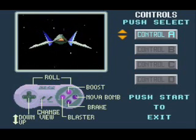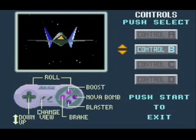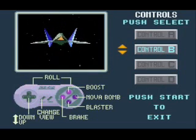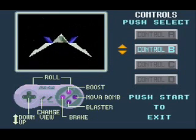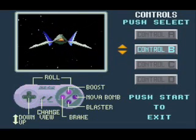We're at the controls. A and B have inverted flying controls, which means if you press up you're going to fly downwards, and if you press downwards you're going to fly upwards. A and B also differ in that the button for the blaster and the button for the brake are switched.